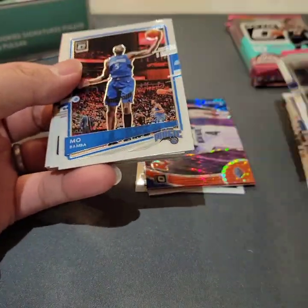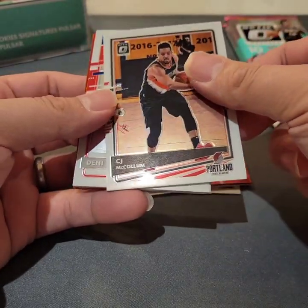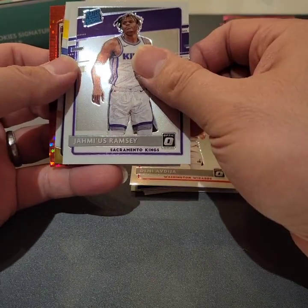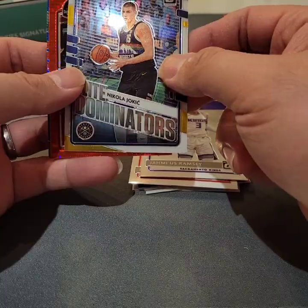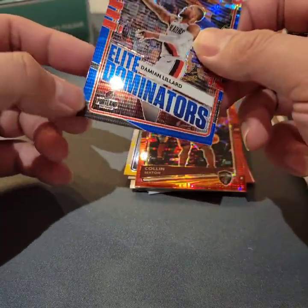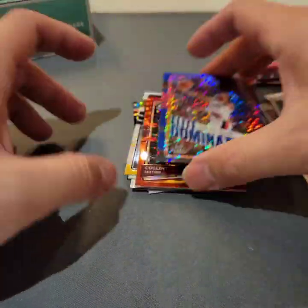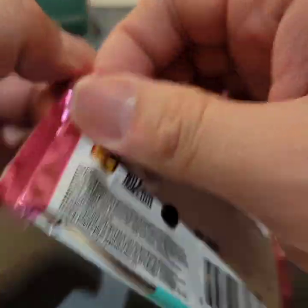TJ Warren, Miles Turner, CJ McCollum, Joshua Gokie, Daniel Antija, Nikola Jokic — Colleen Saxton, Red Pulsar, the Dominator. Damian Lillard, Blue Pulsar. The Pulsar parallel looks quite nice.